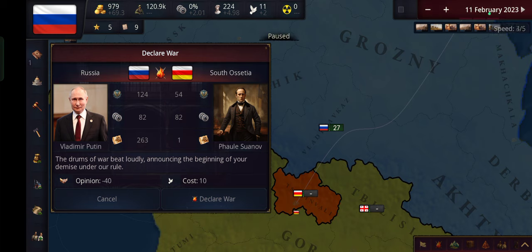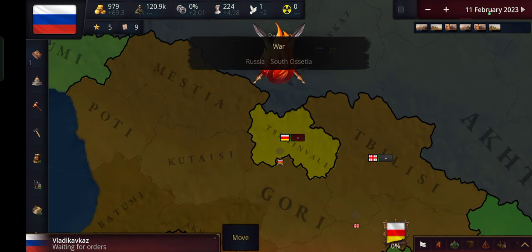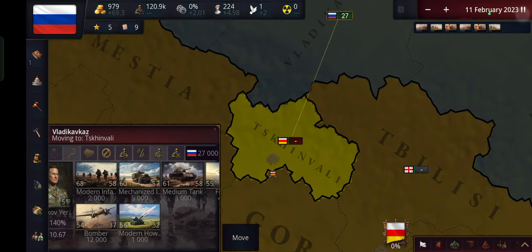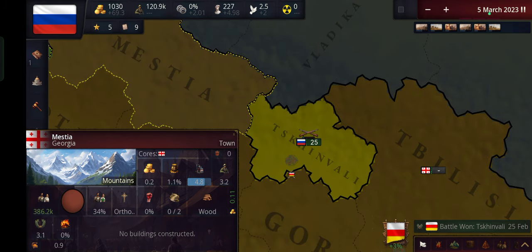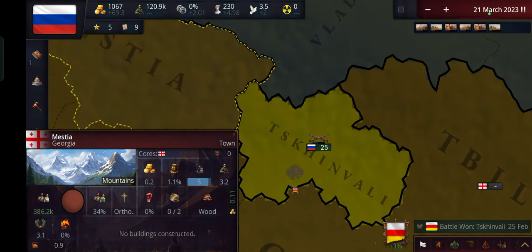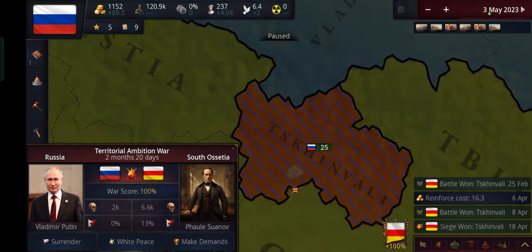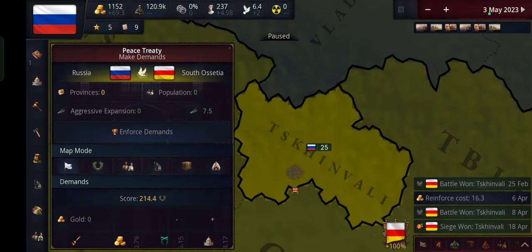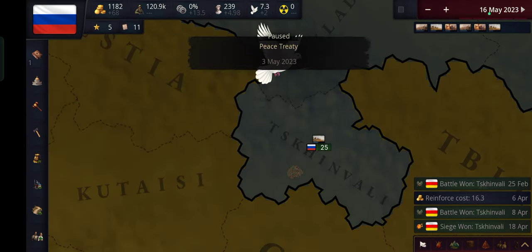Now we're going to slow down the game, declare war, click on our army, click move, click on them, and speed up the game. Let's just wait till we take them over entirely. Pause the game — give me all your land. That's kind of it.